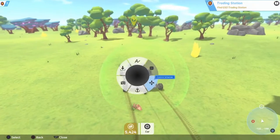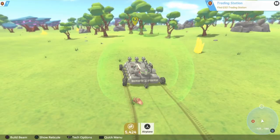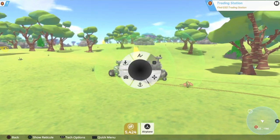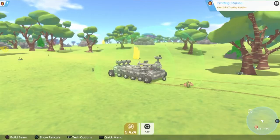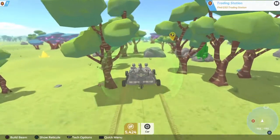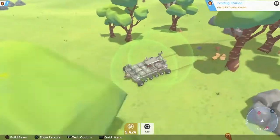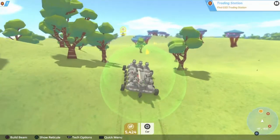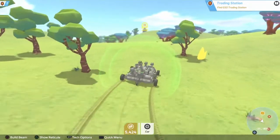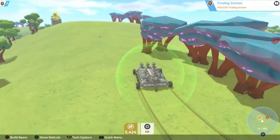Next to that you can see what control scheme I'm using - I'm using car. I can also use airplane; if I switch to airplane then it uses airplane controls, but airplane controls can't use the wheels - there's like lift and thrusters and stuff. We can get into that later in the game. There are a few ways to get block bucks: leveling up your license gives you some, killing enemies, and definitely selling resources gives you block bucks.